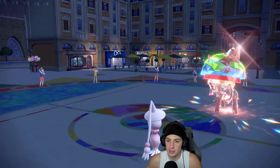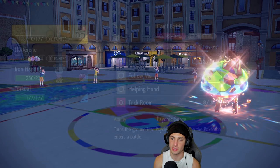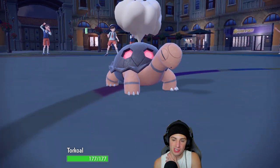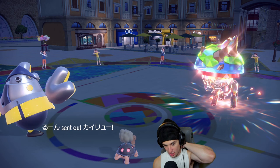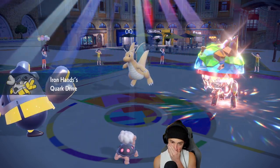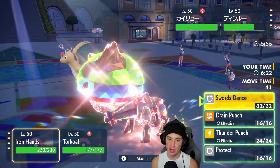Now I get Torkoal out. Ground moves are scary with Torkoal, but I can still Erupt and try to do as much damage as possible. Iron Hands comes out here. I definitely want to Terastalize and Erupt, unless Dragonite comes out — it is going to be Dragonite. So I might not want to Terastalize Torkoal, I'd rather Terastalize my Iron Hands.